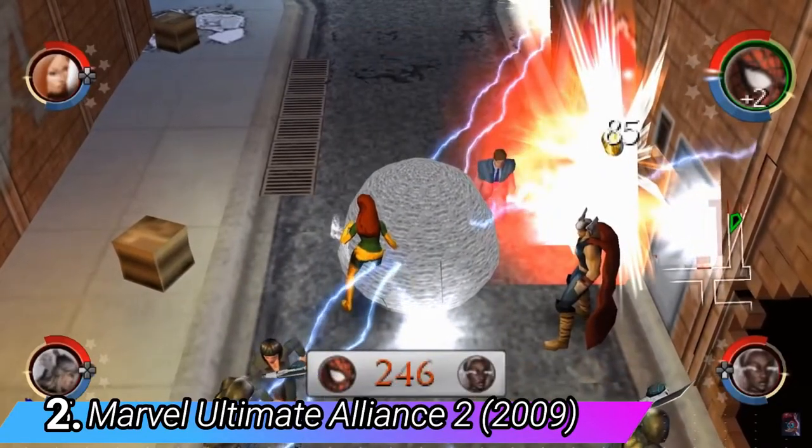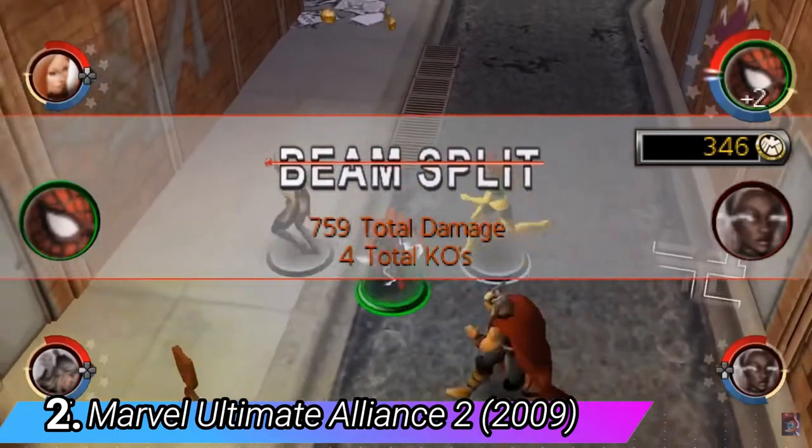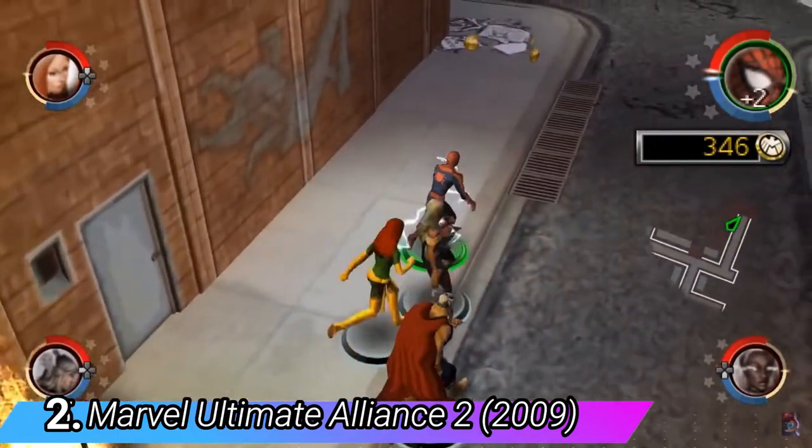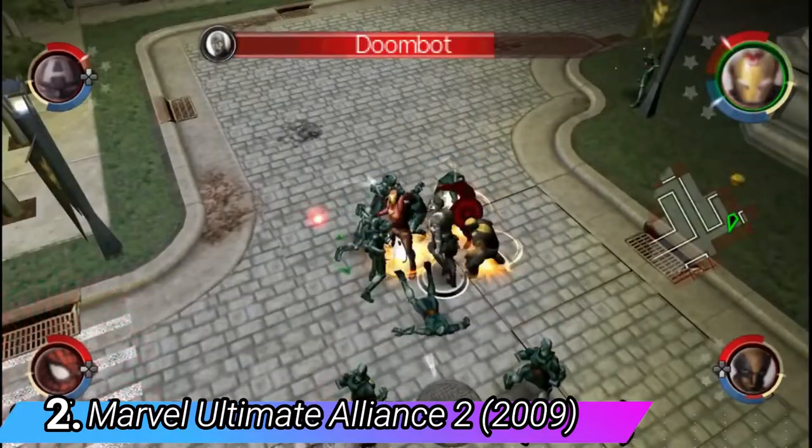By holding a button, you can do some sick combo moves. For example, Spider-Man pulls enemies with his webs and Wolverine slices them with his claws, and other character combinations.